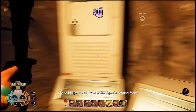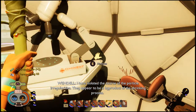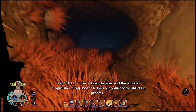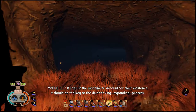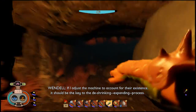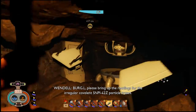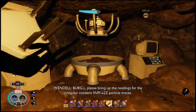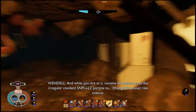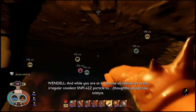Got some granola bars. Personal log number three: 'I have isolated the source of the particle irregularities. They appear to be a byproduct of the shrinking process. If I adjust the machine to account for their existence, it should be the key to the de-shrinking — the expanding — process. Please bring up the readings for the irregular covalent SMPI-4-2-Z particle traces.' That name is going to get tiresome. And while you're at it, rename all references to the irregular covalent SMPI-4-2-Z particle traces.